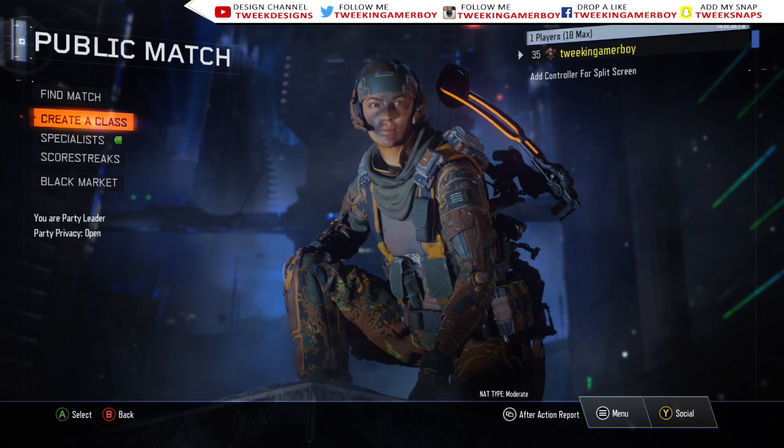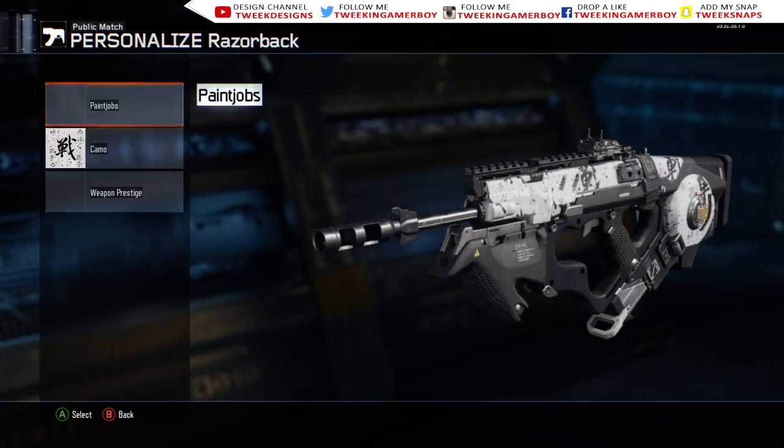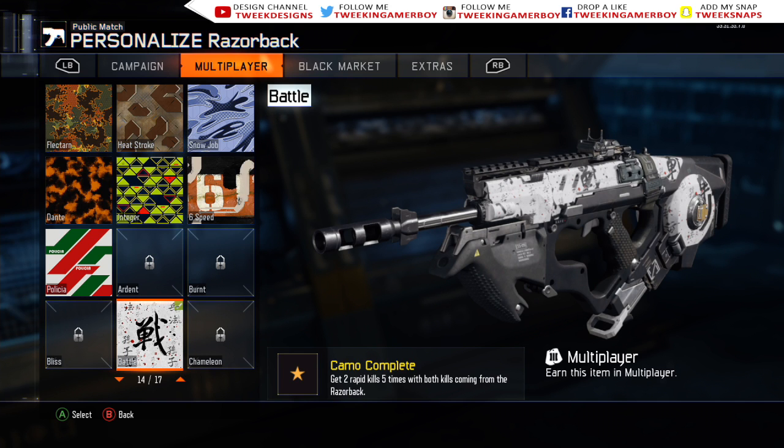What is going on everyone, tweaking gamer boys here, and today we are back with another episode of Road to Diamond. Today we're going to be working on the Razorback, which is the final gun that we have to do. We need 50 kills with an optic and five attachments. I already got the two rapid kills five times because I actually played with this a little bit and they just happened.